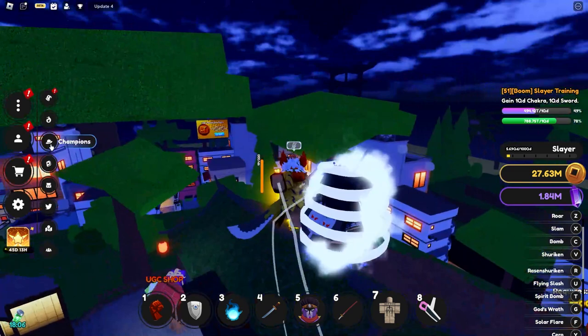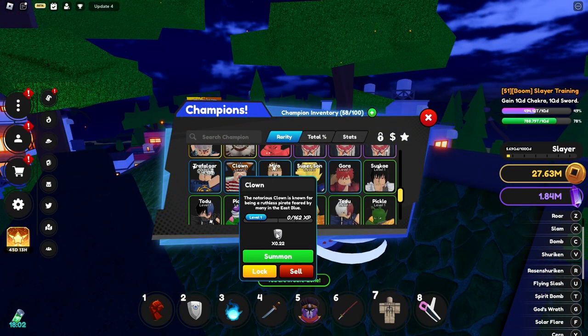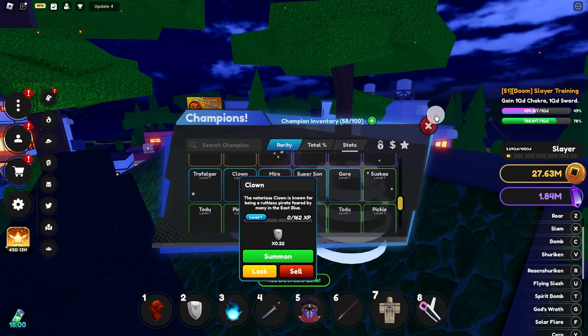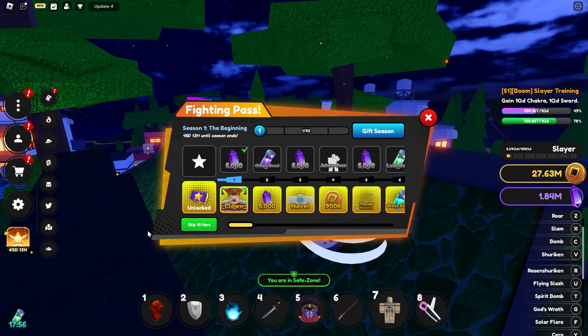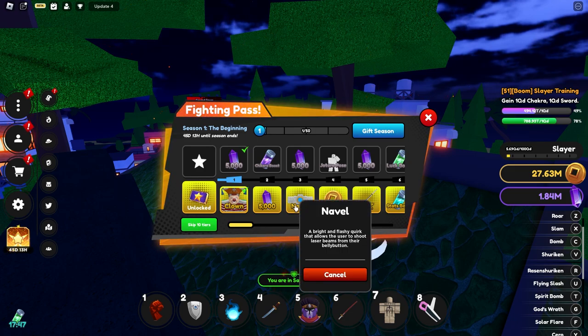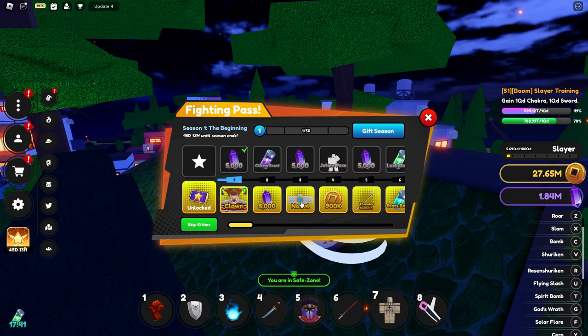Anyways, here's the first tier of the premium pass — you get Clown Buggy. Low-key trash for the first tier. Taking a look at the battle pass: first tier you get Buggy and 5k, second tier you get boost, which is actually really nice. Then you get Navel — wait, it's a quirk, my bad. You get poses.